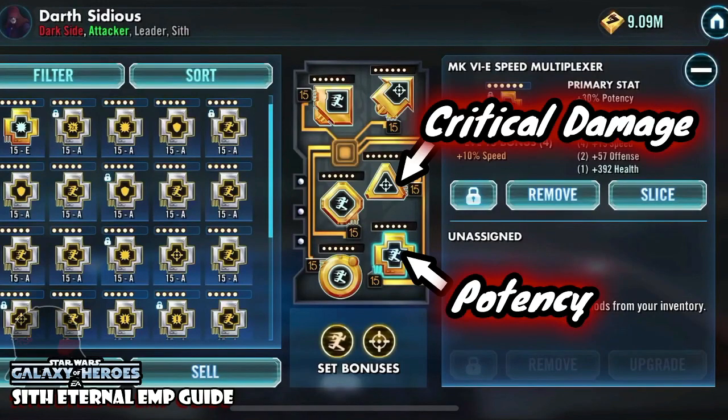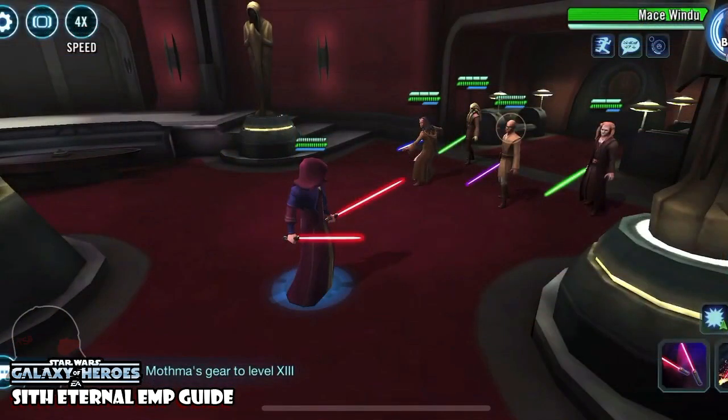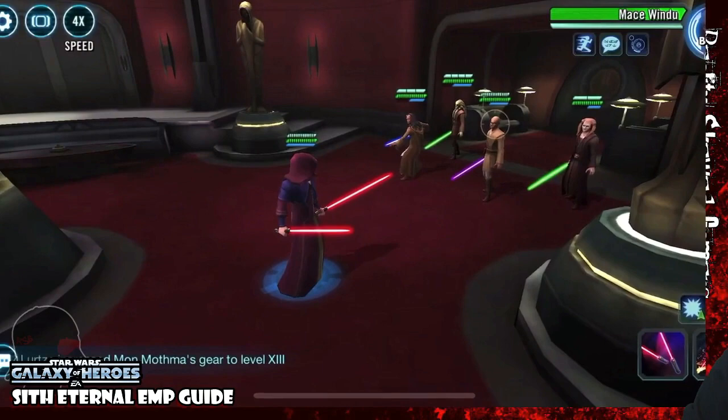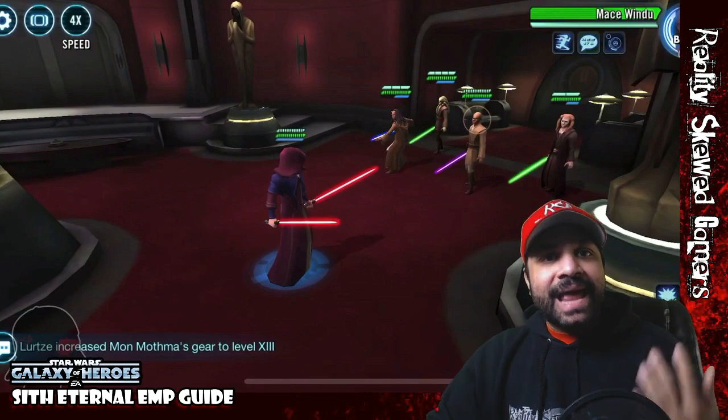Why is speed the key? The Darth Sidious used was 330 speed — Sidious is already one of the faster characters, and we boosted him even more. 330 seemed to be a fairly good number. When we look into the combat, there are some restrictions on what we were able to figure out. Because these events involve tickets and energy, we weren't able to test them extensively to figure out exact numbers.